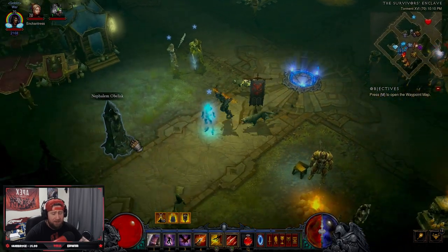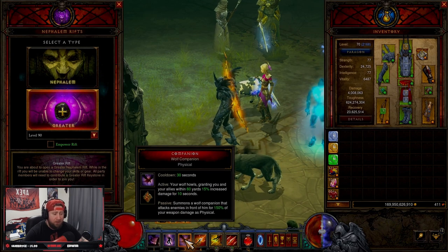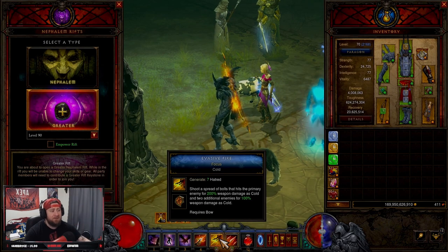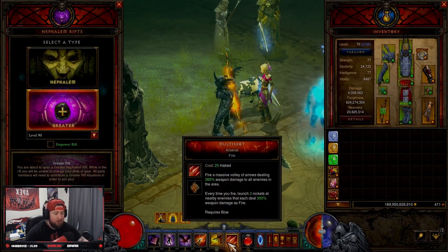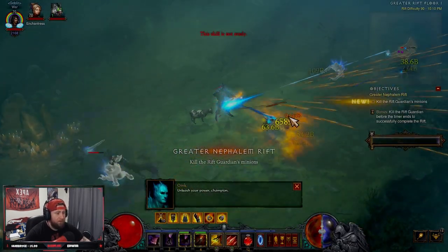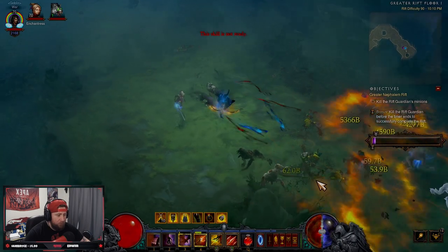We're going to knock out a GR90. The build plays pretty simple: keep Preparation and Wolf Companion up at all times, keep Vengeance up at all times, use Displacement to get around the map, hit Evasive Fire every five seconds so Focus and Restraint is always propped, and then just spam Multi-Shot. Let's do it.